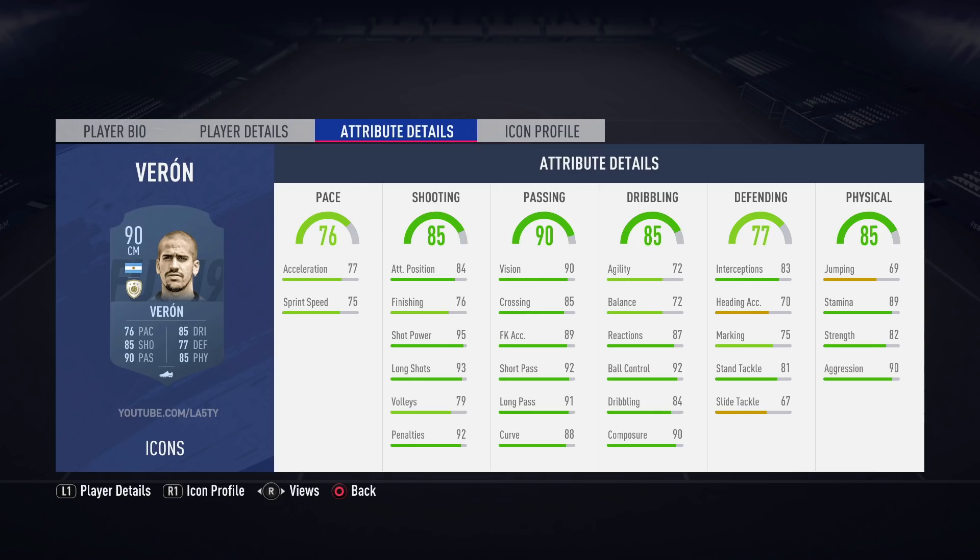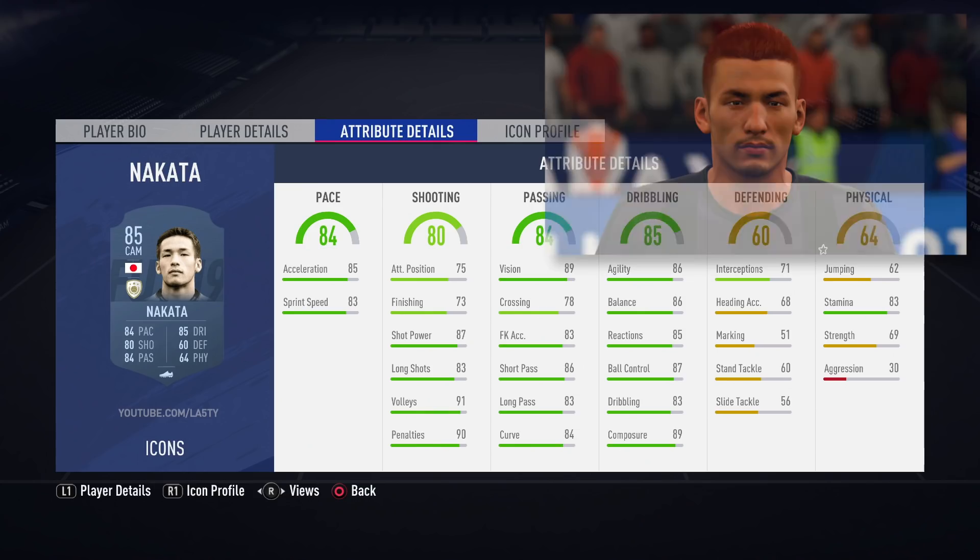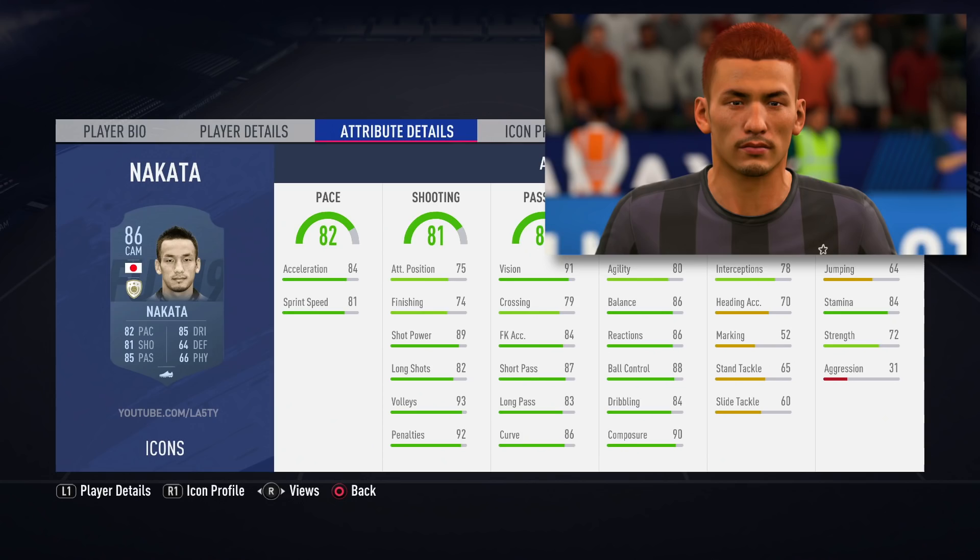Next up, we have Nakata, who is new to FIFA and actually someone who was in the World Cup mode — I believe we had the 86-rated version there. I wasn't lucky enough to pack him and try him. It genuinely looks like a base-level, entry-level icon in my opinion. As we move through the different versions all the way up to the 88-rated prime, he's got pretty good pace, dribbling, shooting, and passing, but he's not going to be an end-game player in my opinion.